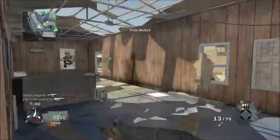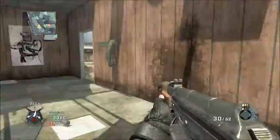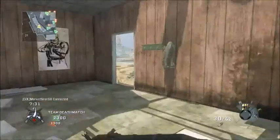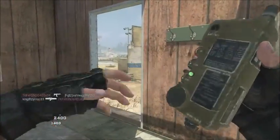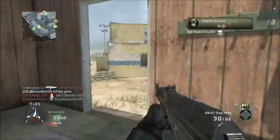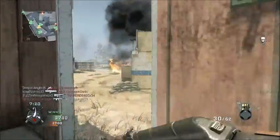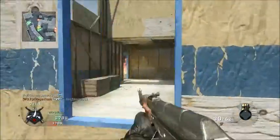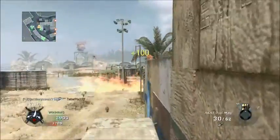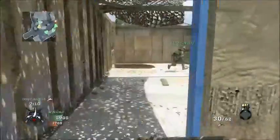Speaking of the classic weapons, I wonder how the blunderbuss is going to work, because historically the classic blunderbuss had no sights, so you wouldn't be able to aim down sights. I wonder how they would implement that into Advanced Warfare — they might do it the same way as the chainsaw in Call of Duty: Ghosts, which was a hipfire-only light machine gun.